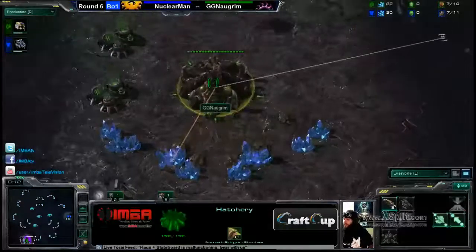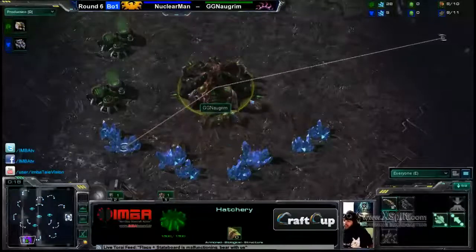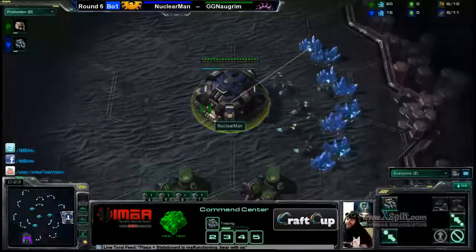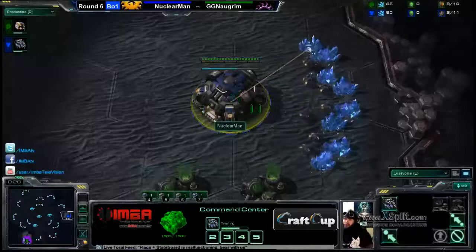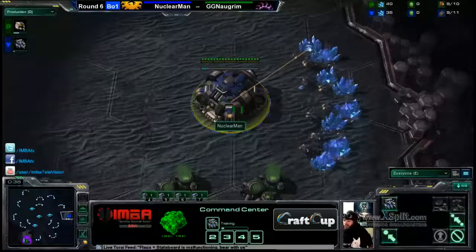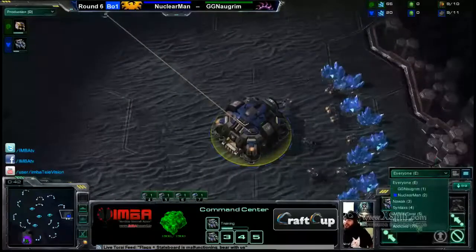Nogrem spawning down here at the bottom of Test Bug in the 6 o'clock position as the Green Zerg. And over here we've got some pings going on. Nuclear Man has landed — he has spawned as the Blue Terran over here in the 3 o'clock position. This is Test Bug.